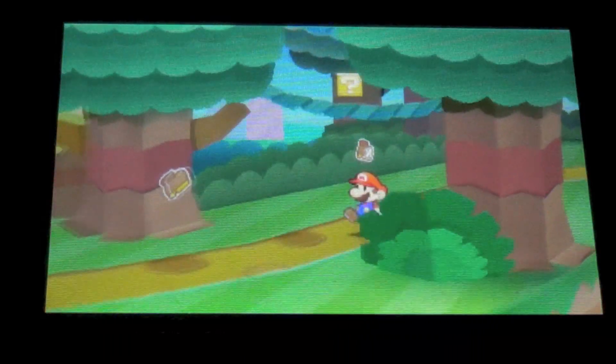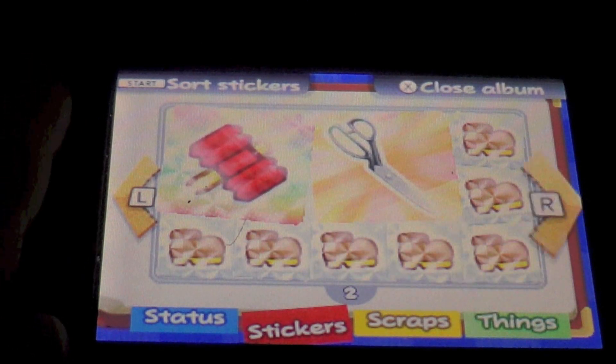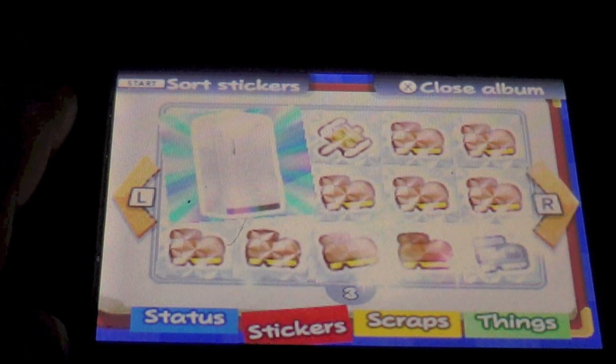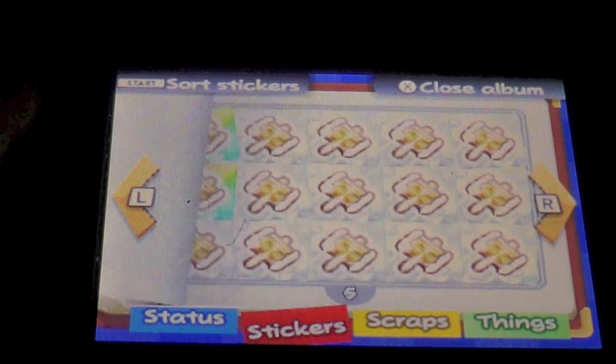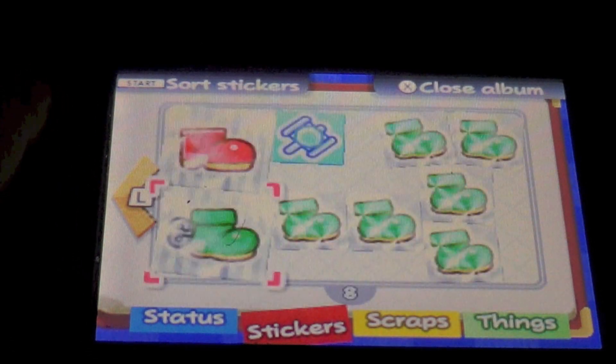You have to have those stickers in order to use that move. There are different levels of stickers. You have flashy stickers, which do a little bit more damage than regular stickers. You have big stickers, which do a lot of damage. There's worn out stickers — they don't do as much damage.